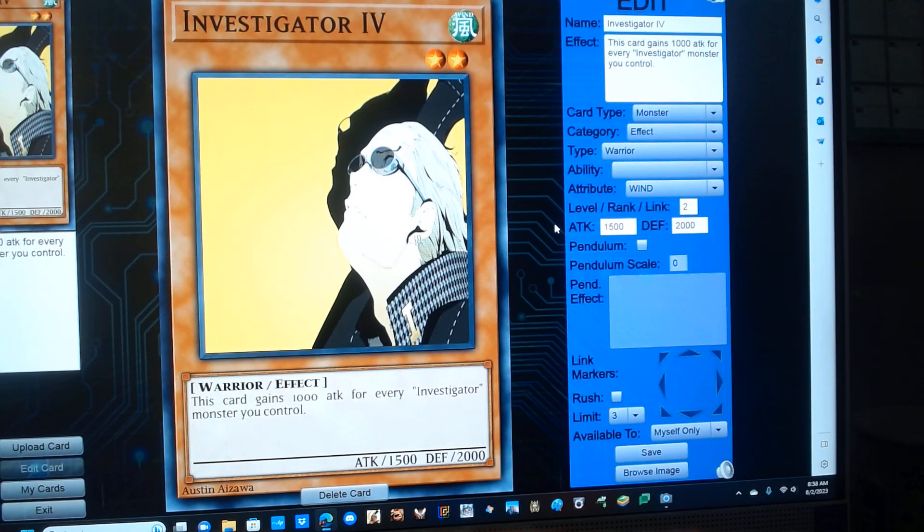Investigator 4. He's a level 2 wind warrior monster with 0 attack and 2000 defense, and has the following effect: this card gains 1000 attack for every Investigator monster you control.